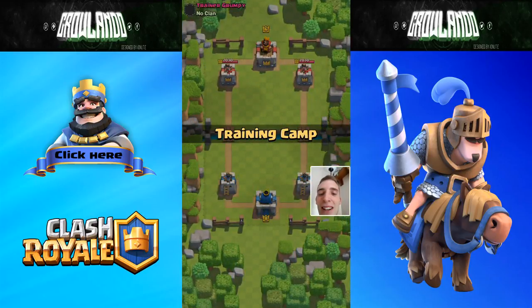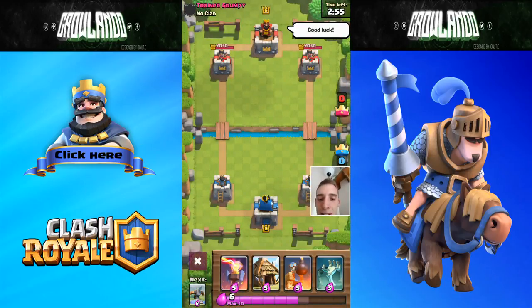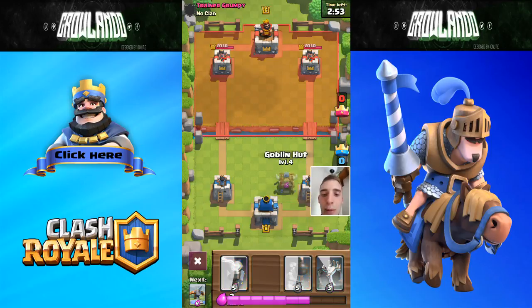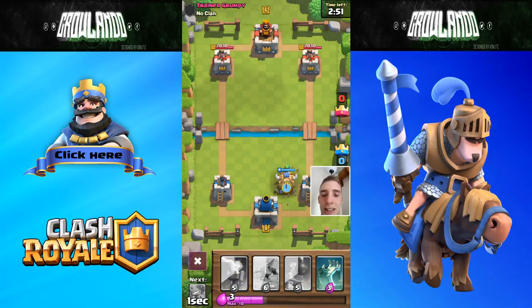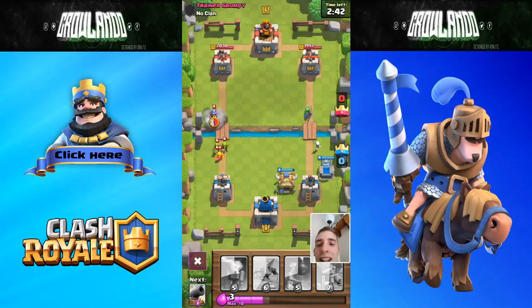Trainer Grumpy, let's go. I'll go ahead and deploy a goblin hut. Moving out of the way here — good. Got the tombstone down. We're full-on hutting it right now.